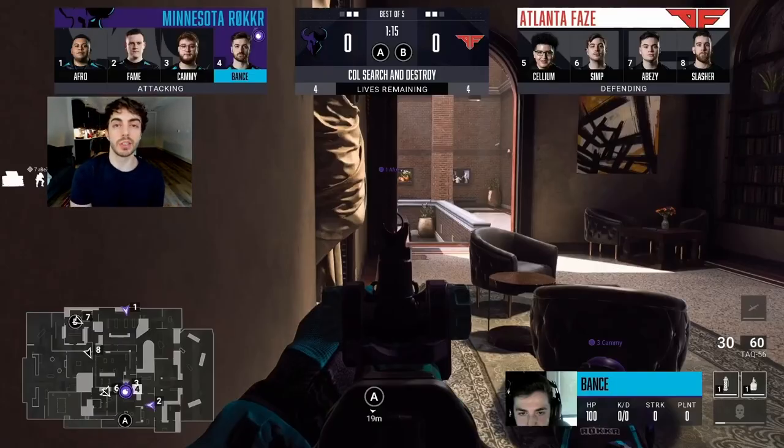Today we're going to be going over the Hotel Search between Rocker and FaZe from yesterday's Stage 4 qualifiers. I'm going to do a little breakdown of each round in detail, so let's get it started.